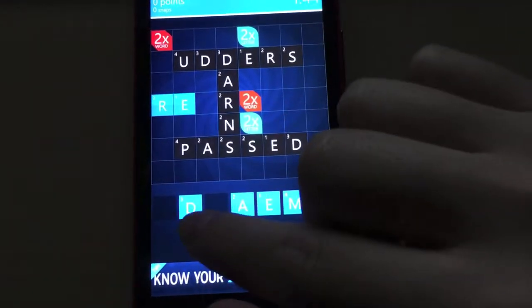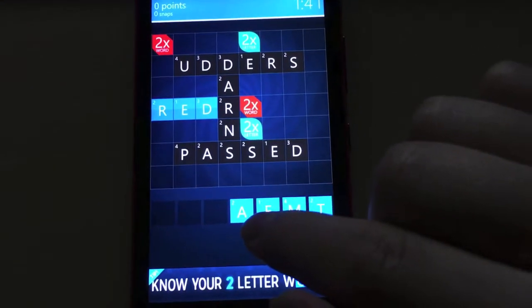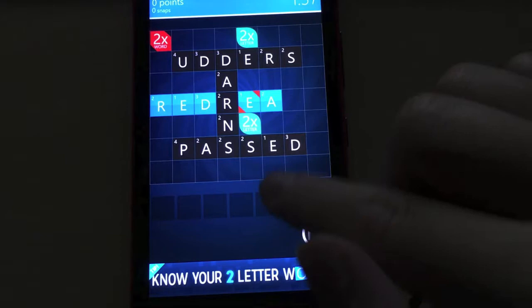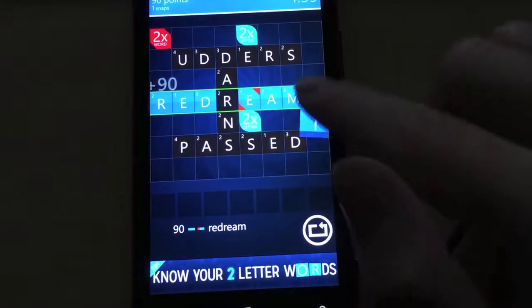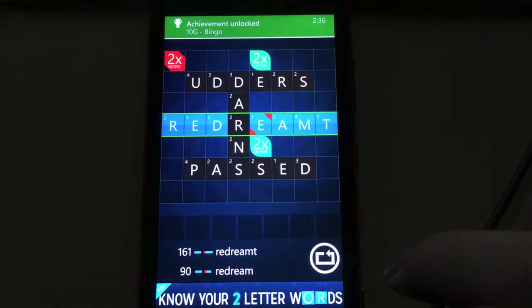Another reason is you can only build the snap going left to right since the board isn't a perfect square. There's not enough tiles going up and down to get this achievement. So my best advice is to use the Scrabble solver, punch in all of your tiles, and then the free tile of the existing board you're going to use. Make sure it's in an area that's easily accessible, that it's by itself and your other letters don't touch the rest of the pre-built ones.